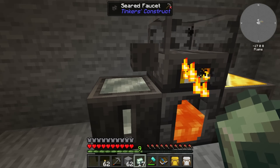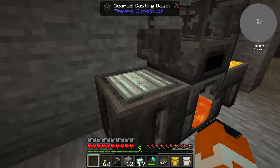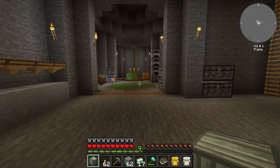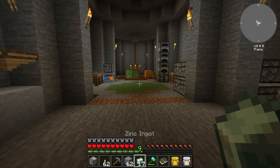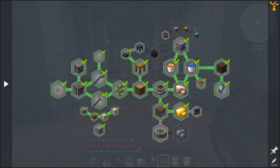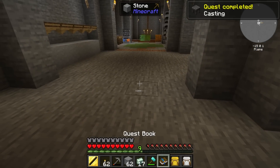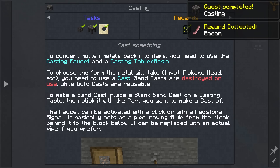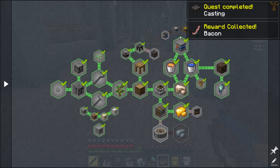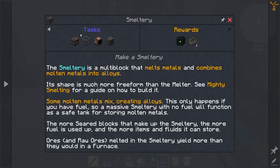Otherwise it's just going to be kind of perpetually stuck there and I don't really want it to be stuck. Plus also a zinc block — kind of cool looking. How do we do fluid mixing? Probably by making the actual smeltery. Casts... wait, wait, wait — I can just pick this up. Well, we've got casting done and I got bacon for it. So it looks like I've got to actually make a smeltery — the multiblock that melts metals and combines molten metals into alloys. Shape is much more freeform than the melter. See mighty smelting for a guide on how to build it. Some molten metals mix, creating alloys — only happens if you have fuel.